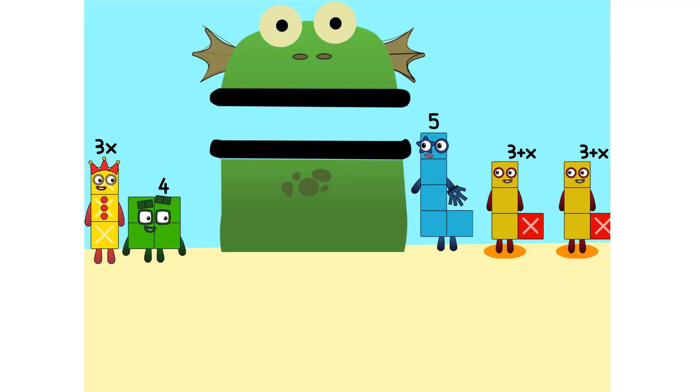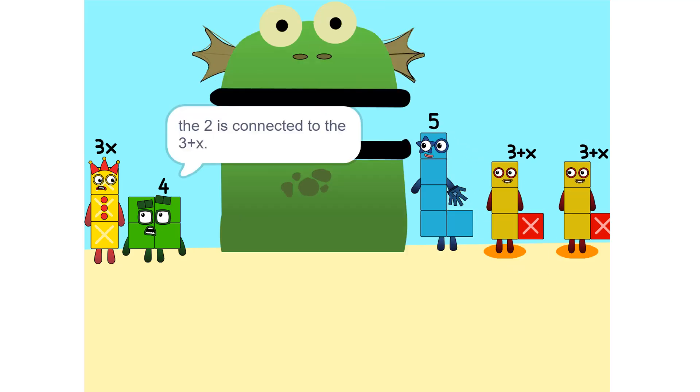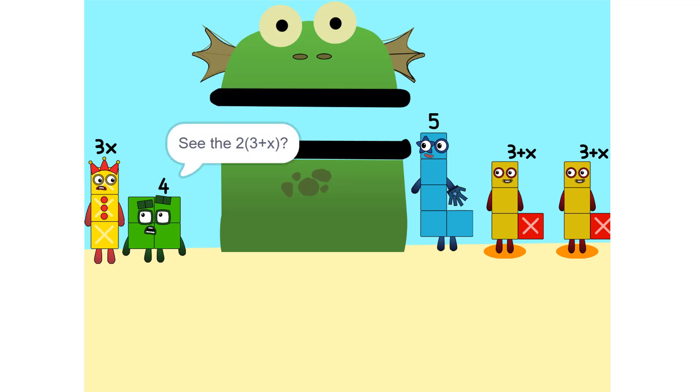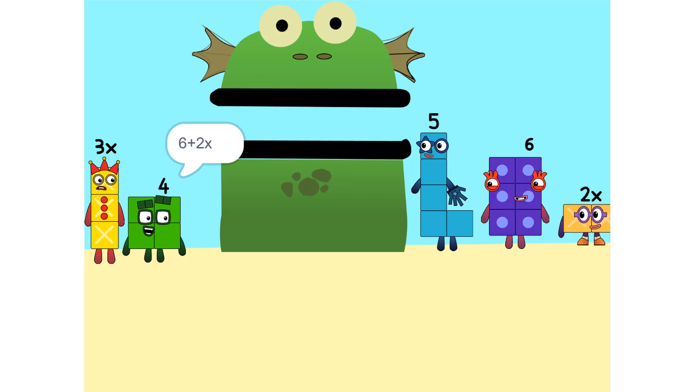I see something. We can add these. Why did that happen? Because the 2 is connected to the 3 plus x. So it's like adding apples and oranges — you can't. So what do we do? See the 2 times (3 plus x)? That's the same as 2 times 3 plus 2 times x, which is 6 plus 2x.